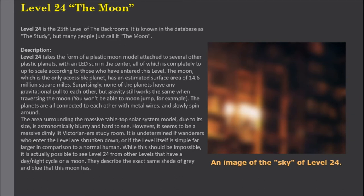Level 24 takes the form of a plastic moon model attached to several other plastic planets, with an LED sun in the center, all of which is completely to scale according to those who have entered this level. The moon, which is the only accessible planet, has an estimated surface area of 14.6 million square miles. Surprisingly, none of the planets have any gravitational pull on each other, but gravity still works the same when traversing the moon — you won't be able to moon jump, for example.